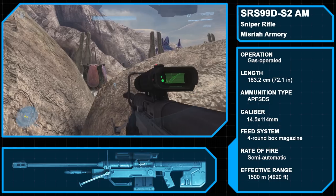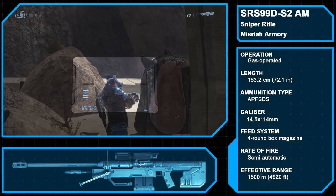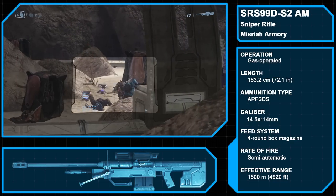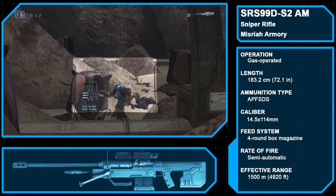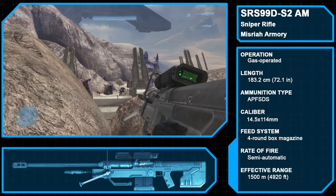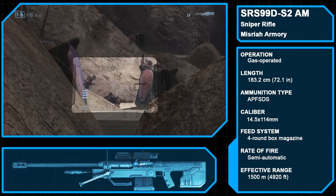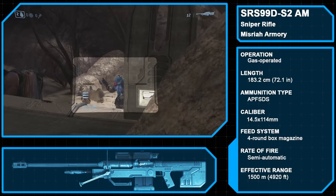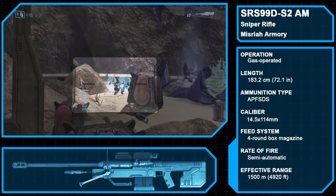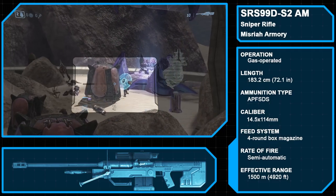The Misria Armory Sniper Rifle System 99D-SA Anti-Material is a variant of the SRS-99 Sniper Rifle line and the variant used in Halo 3. Visually, it is almost identical to the variant of the 99C seen in Halo 2, and fires the same 14.5x114mm armor-piercing fin-stabilized discarded sabot rounds from a four-round attachable box magazine. The new muzzle brake, however, features an iron sight, one of the few differences between the 99D and 99C. Notably, its effective range is only 1500 meters, quite a bit shorter than the range of earlier SRS-99 rifles.